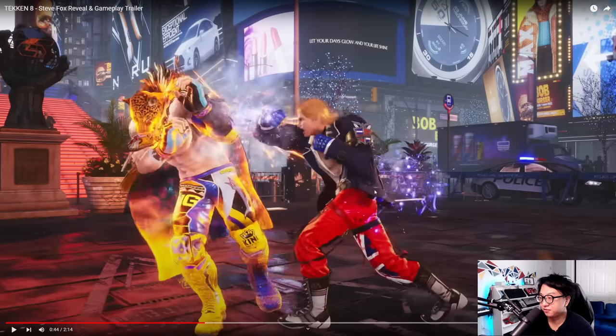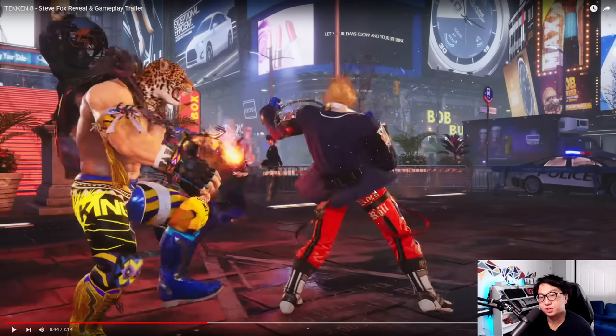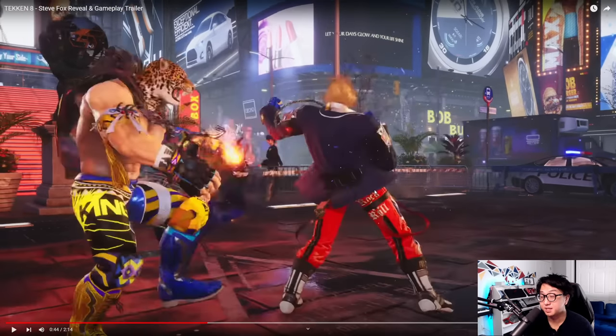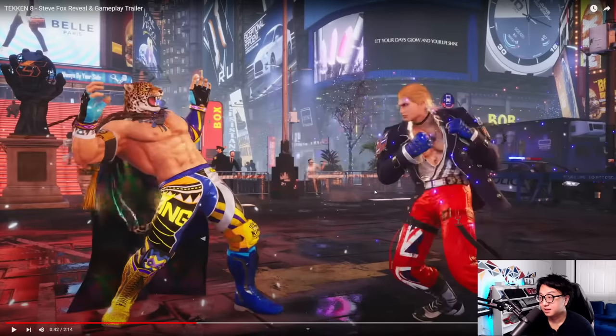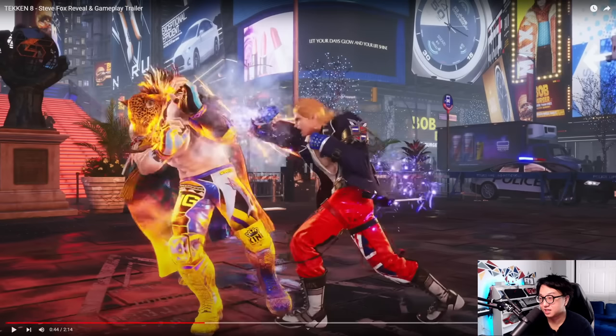Here he gets the full extended duck forward 2, and it looks like it does chip damage. I don't know if it guard breaks anymore — they didn't visibly show the giant guard break animation, so maybe they took it out. Because usually the screen cracks, but here it doesn't crack the screen — it just does chip damage. It does have the blue spark still.